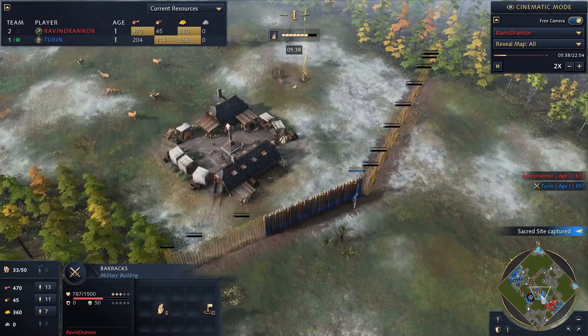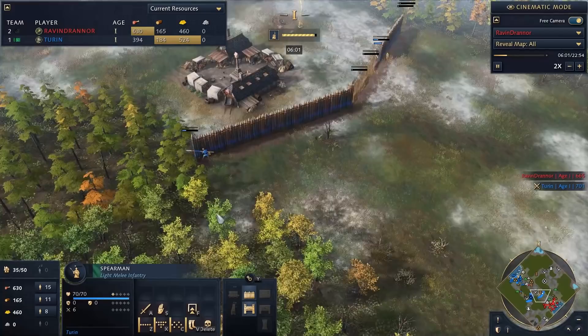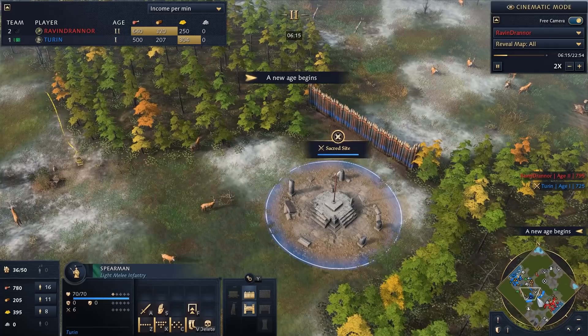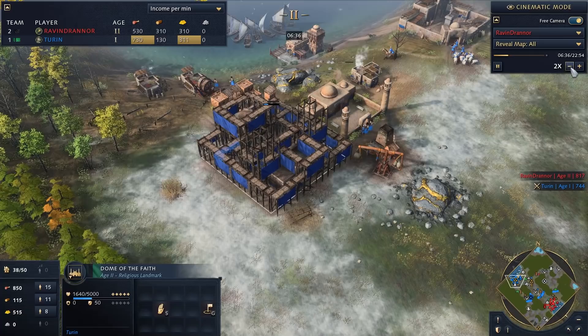We're setting up the Great Wall of Delhi here in the forest. My opponent just got his barracks — he's in the second age, super far ahead of me there — however I'm going to have him walled in. He's most likely going to build archers to counter spearmen. On top of that my gold income is 304 per minute, 200 of which is coming from the sacred sites — really strong.